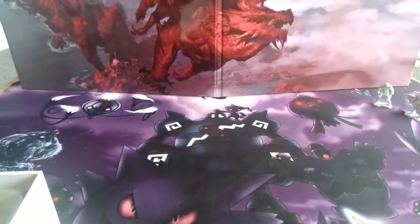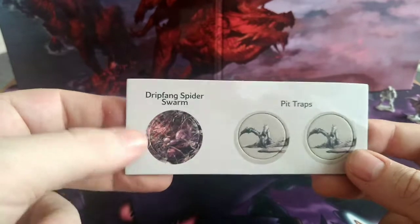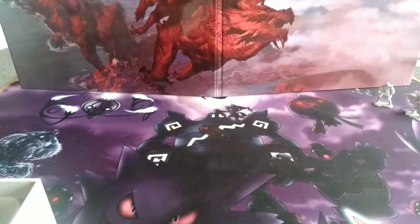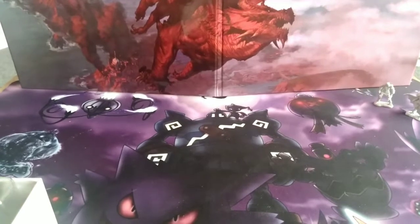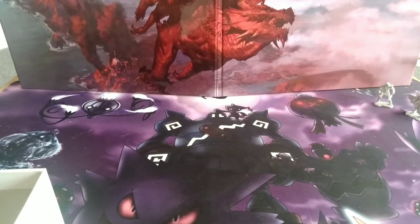You get two pit trap tokens and the Drip Fang Spider Swarm token, which is quite cool. The double-sided A2 map is way too big to show fully on camera, but it's gridded out in five-foot squares. They've actually taped it in place in the box, so I need to untape it.